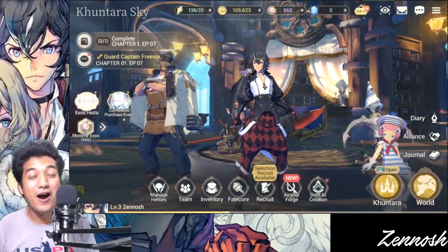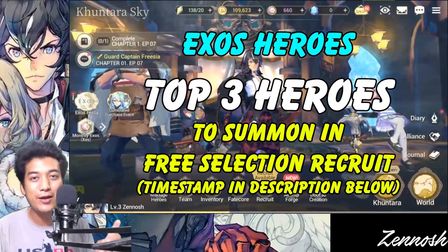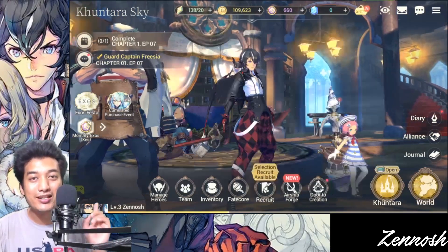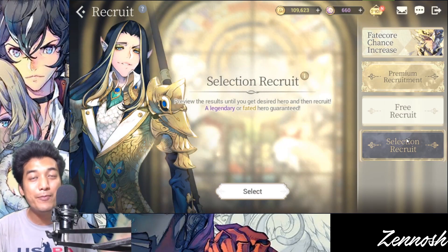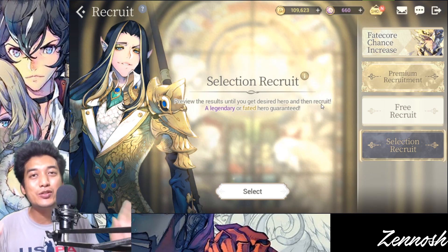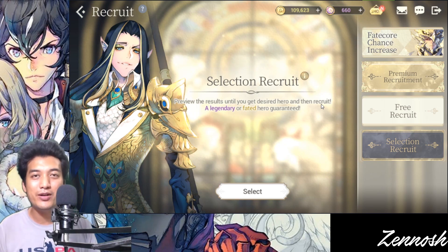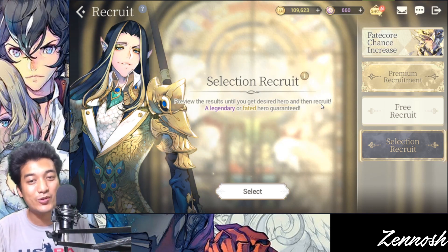What's going on guys, Danos here, and today in this video of Exhaust Heroes I'm going to recommend you the top three hero units that you should settle down with or pick when you are going to do your unlimited select recruit summons in this game. This game is really known for the selection recruit — the beginner support system which allows you to keep re-rolling as long as you are unsatisfied with what you've got so far.